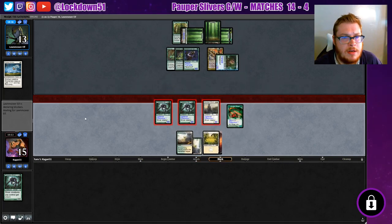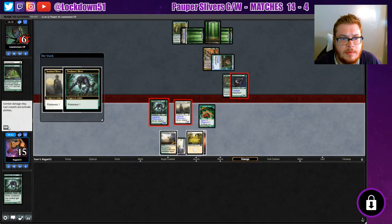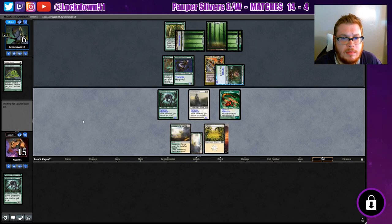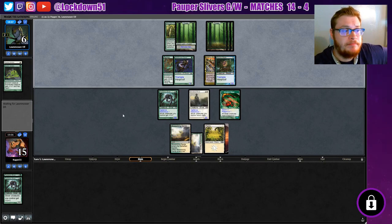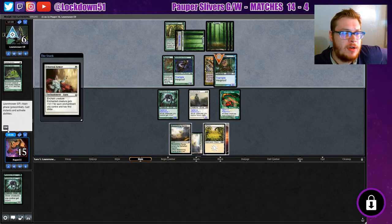I may be throwing away my creatures here but I need to try to kill them before they can kill us. Umbras are crazy man. I feel like I'm playing this pretty sloppy - this is my first time up against Bogles, I haven't played Bogles before. So I may be pretty susceptible to mistakes, apologies in advance if you're looking at me like 'why are you doing this?'